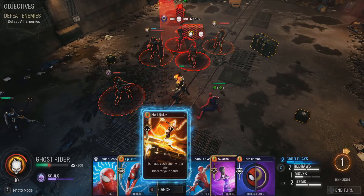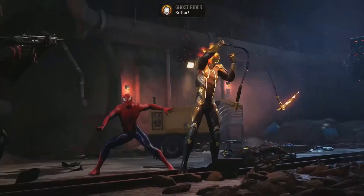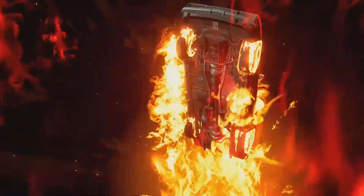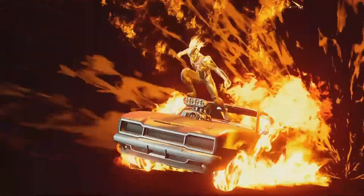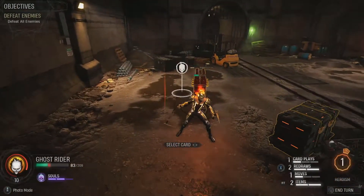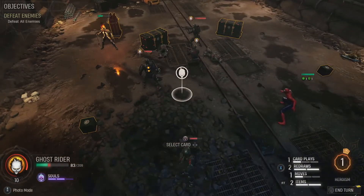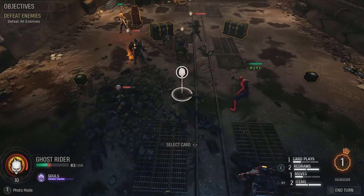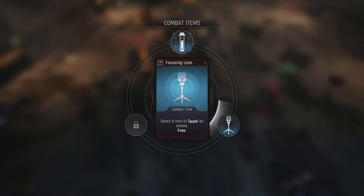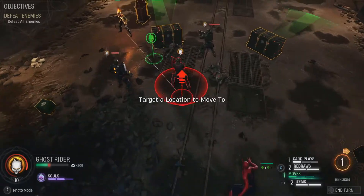Let's use Ghost Rider's Hell Ride — one of my absolute favorite abilities. You can see the Hell Ride itself, such a cool ability. Again tons of damage, but the flip side is that I just discarded my entire hand, and I did it with one card play left. So this is — let's call it an elite strategy — we'll see how it pays out.